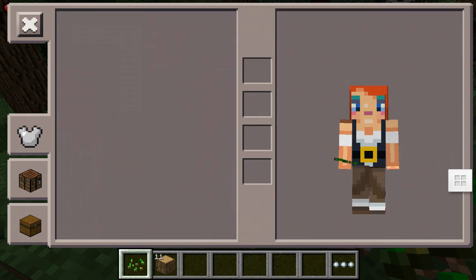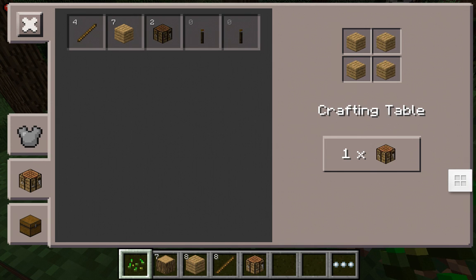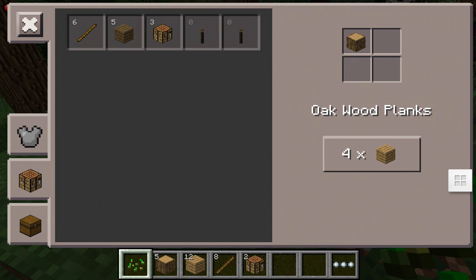I'll show you guys my character — I'm using this character. So first you need to make oak wood planks, sticks, crafting tables. And for a torch you need coal.